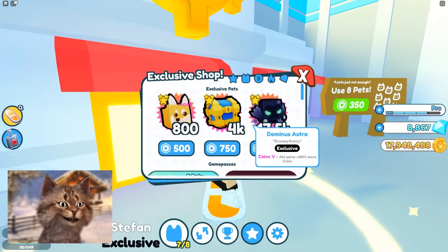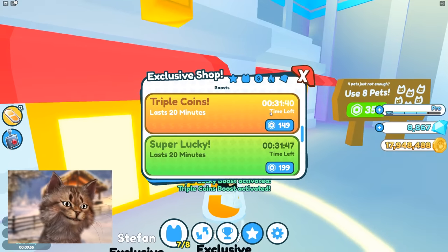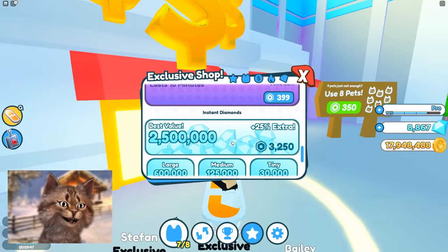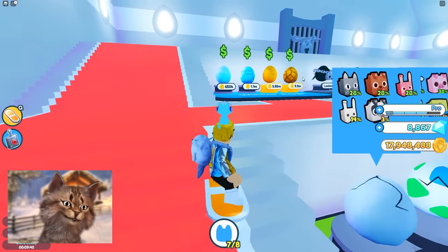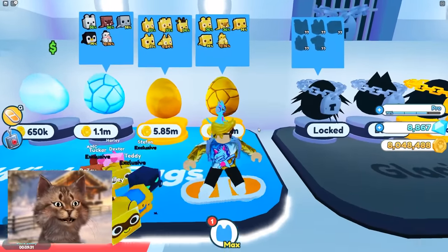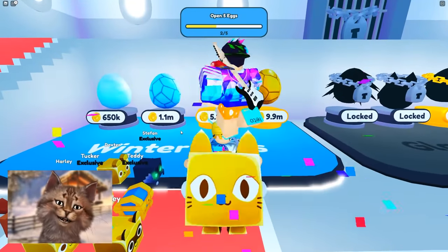Before I open this, you can buy a super lucky thing here. Wait, I got a boost for free — you can get boosts here for free, that's cool! Dude, that's a lot of gems. Let's go up here. We can get this — let's see if we can get lucky. We got a golden polar bear! That seems nice.